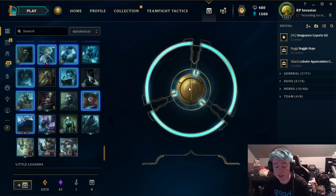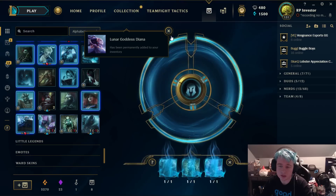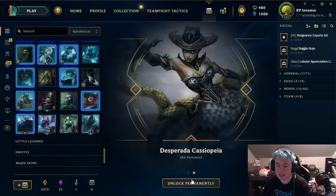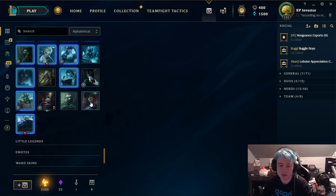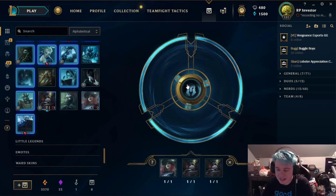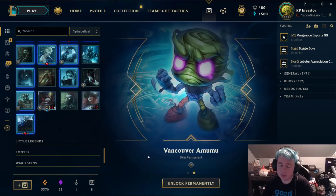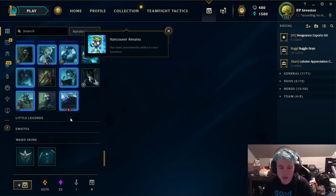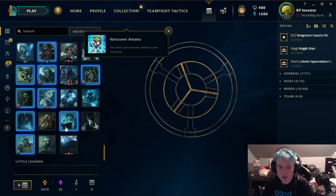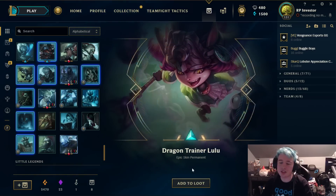Goodbye Red Riding Annie, goodbye. Lunar Goddess Diana — good skin, though I'm not much of a Diana player myself. Orange essence and Desperada Cassiopeia. We got Miss Fortune and two Teemos — so what does this create? Two little rats and Miss Fortune? Vancouver Amumu — a colorful rat wrapped in bandages, interesting. Now let's do a legendary shard reroll — this will be fun. Who's mad that I'm rerolling three legendary shards? Dragon Trainer Lulu!